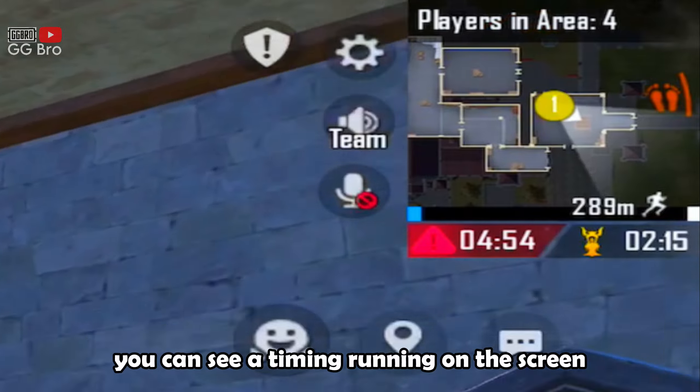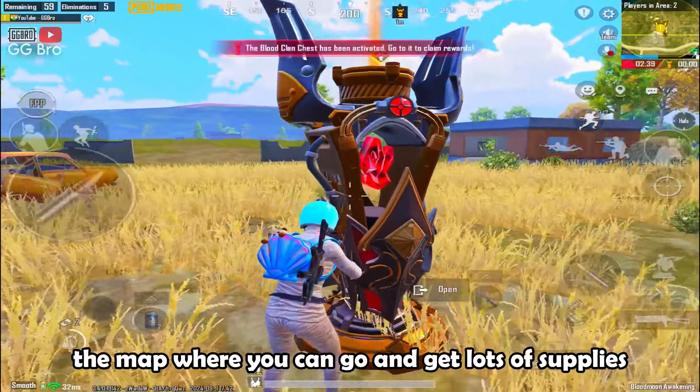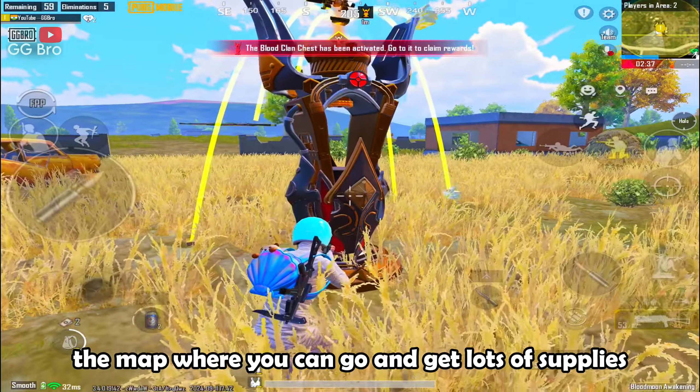You can see a timer running on the screen — once the time runs out, the location of the Blood Clan's chest will be marked on the map where you can go and get lots of supplies.